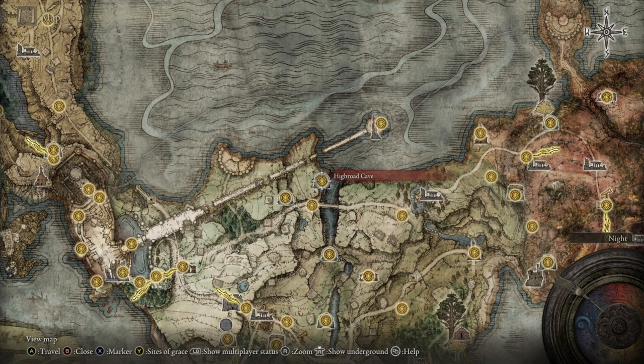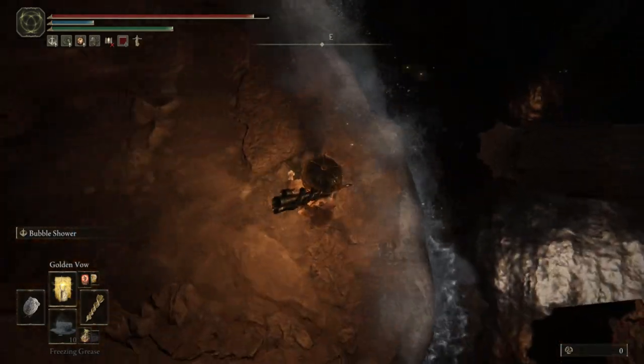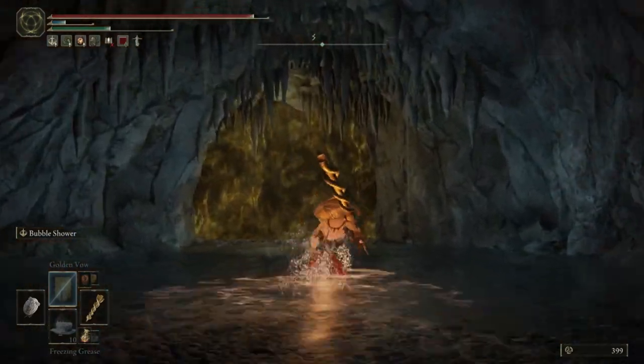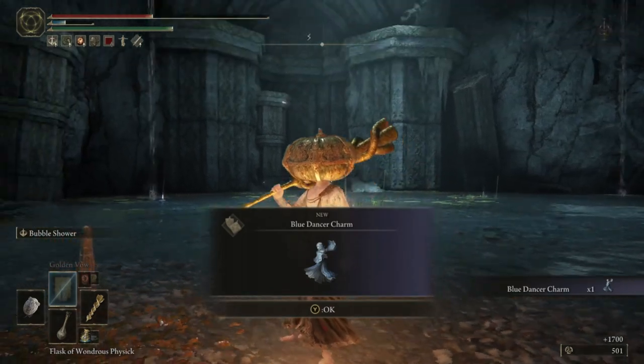To acquire it for yourself, you'll need to head to the High Road Cave in Limgrave. Follow the path through here until you reach the big open room. Drop to the middle section and walk along the floating pillar and through the waterfall to find a cave leading to a boss fog wall. Defeat the boss inside and receive this talisman.